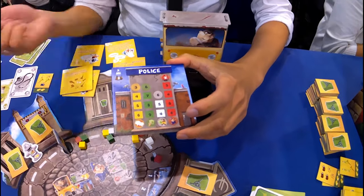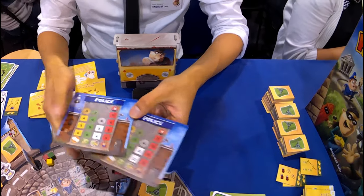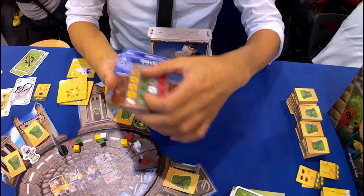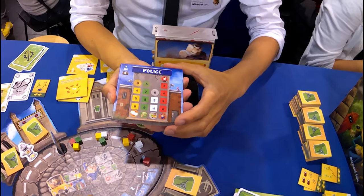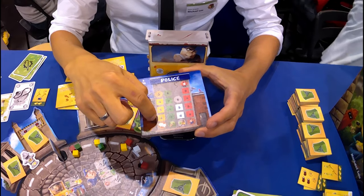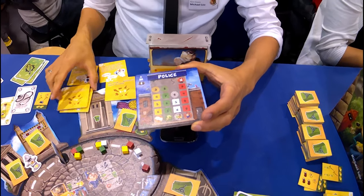If we are three players, we would take this side of the police station — it depends on the number of players. This is a board for five players, for four players. On this board we have four different scales which make our life very difficult. The yellow six means that the boss can use six clues for free.